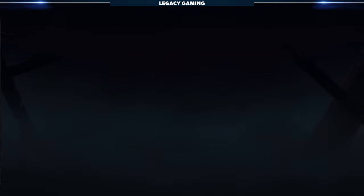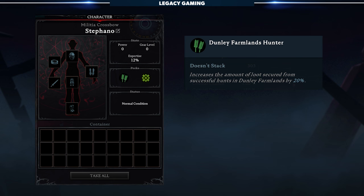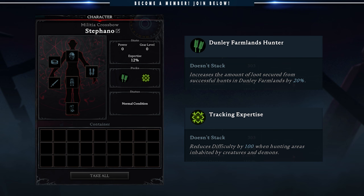On top of that, you have two other things to consider when choosing who to dominate: the faction that unit belongs to, and the general type of unit it is. For example, I captured an archer from the Dunley Farmlands. This results in two different perks: the Dunley Farmlands Hunter, which increases the loot secured from Dunley Farmland missions by 25%, and Tracking Expertise, which ties back to the blood type and reduces the difficulty of any mission with creatures and demons by 100%.